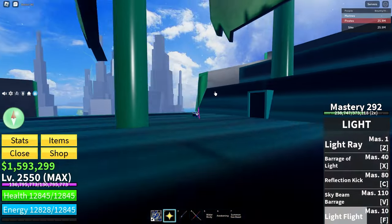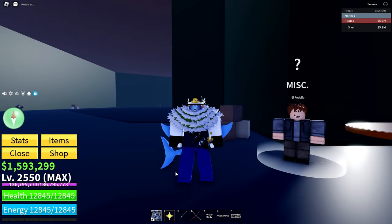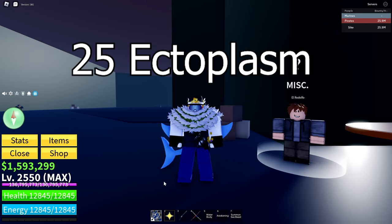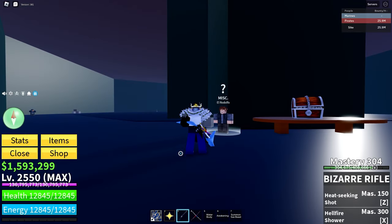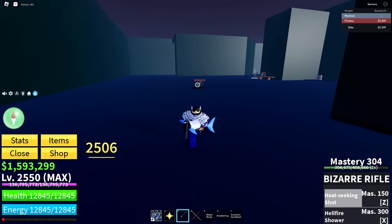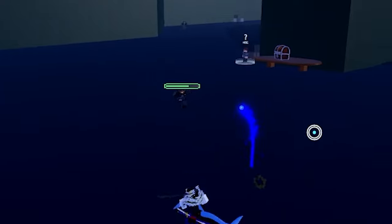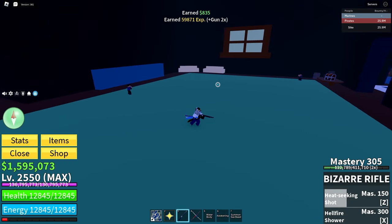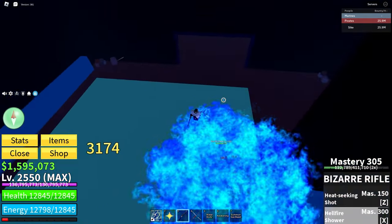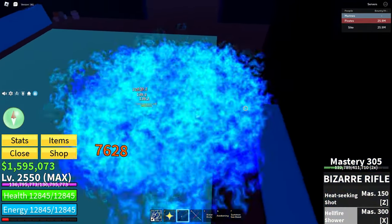Bizarre Rifle. You can buy the Bizarre Rifle at the Cursed Ship. You have to go downstairs and find El Rodolfo, who sells you the Bizarre Rifle for 25 ectoplasm as long as you are level 1000 or above. The click is just a basic click. The first move is the heat-seeking shot — when it hits the enemy it stuns them, and as the name suggests, it homes in on the nearest enemy. The second ability is Hellfire Shower: it shoots a couple of shots on the ground creating flames that do a ton of damage — I believe it's the highest damaging gun in the game if you stand in the flames. If you use them and then use a stunning ability, you can get a ton of damage off it. You can get ectoplasm from the enemies in the Cursed Ship.